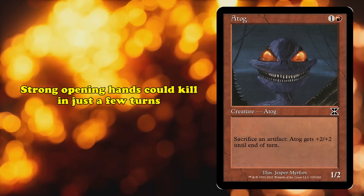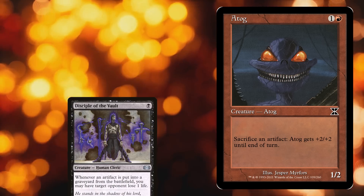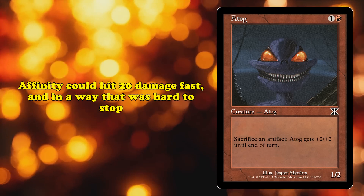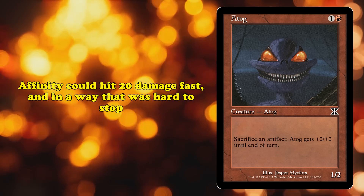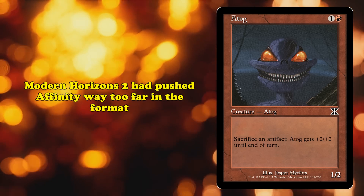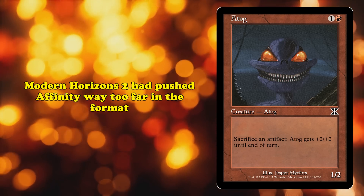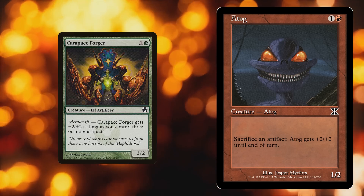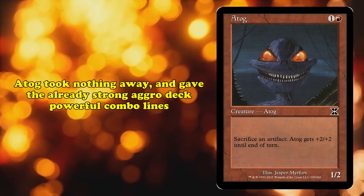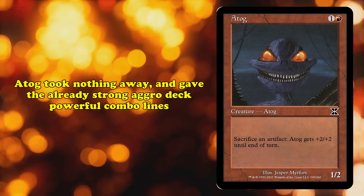Strong opening hands with Atog could kill within the first few turns, usually when coupled with Disciple of the Vault to heap on even more damage. Affinity could fairly consistently hit 20 damage early, and in ways that were not easily interacted with. Some Grixis builds of Affinity even managed to protect their Atog combo turns with interaction like Metallic Rebuke. Modern Horizons 2 had pushed Affinity so far over the edge that its old win conditions were now easier to pull off than ever. Atog was chosen as a ban to push Affinity back to running more fair threats like Carapace Forger, and to disincentivize the more combo-oriented plays Affinity had moved towards. Atog didn't force you to build your deck to be any less aggressive, and instead offered fast combo lines built into an otherwise competent aggro deck.